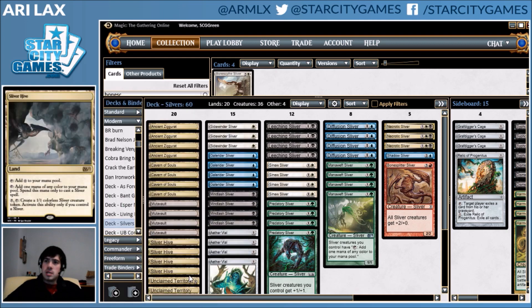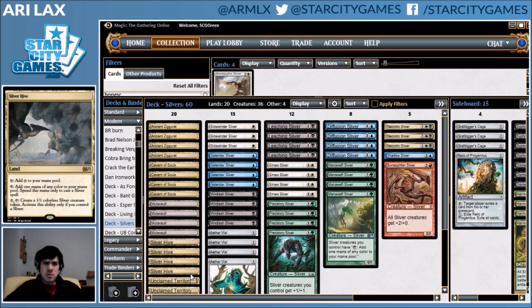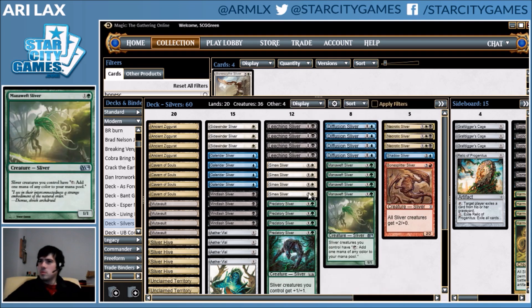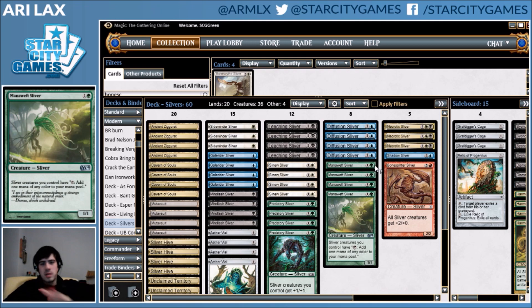With all these five-color lands, you just get to never get mana screwed. Previously the list played Sedge Sliver, which forced you to play some Swamps and do all sorts of stuff I don't want to deal with — you can just draw hands that can't cast your spells, which is stupid. I don't want to have to think about what colors of mana I have, even though this deck is mostly Esper splash Green or something like that.